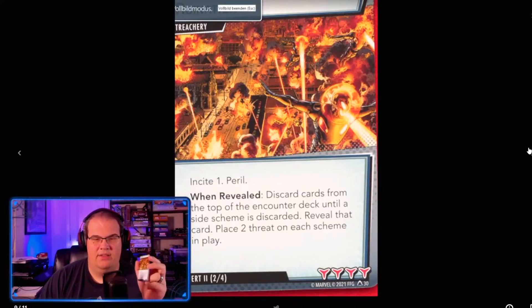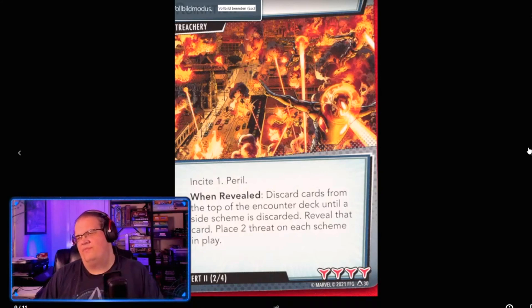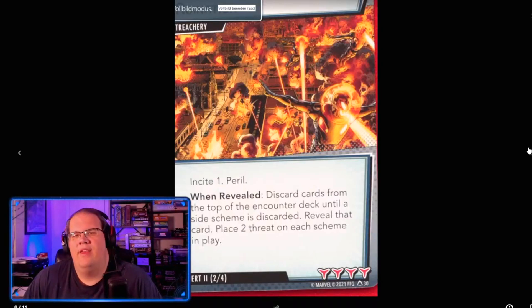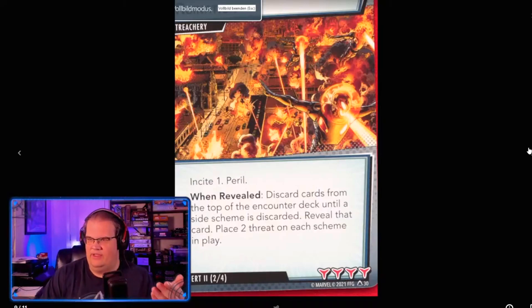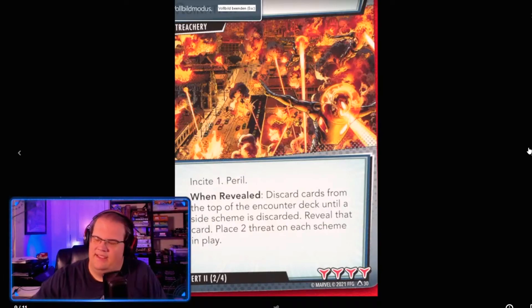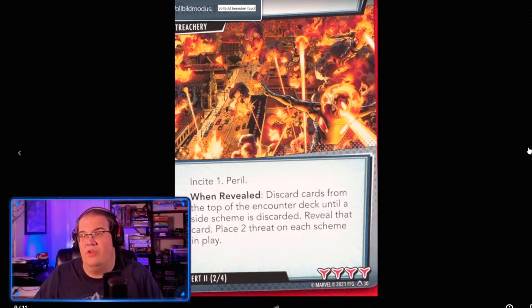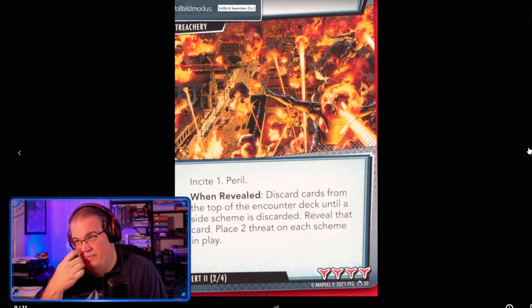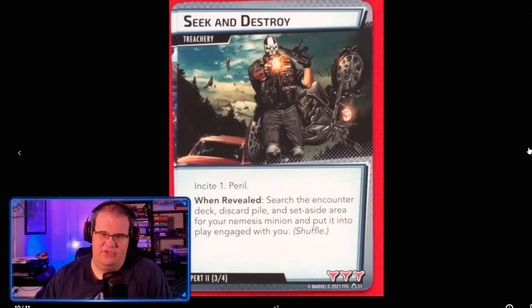Ruination has Insight and Peril. It mills cards from the top of the encounter deck until a side scheme is discarded, reveals that card, and places two threat on each scheme in play. This replaces Master Plan. Previously people would keep a scheme out on purpose as Master Plan bait. Now this punishes you by forcing out a scheme no matter what, plus two threat on each scheme in play — meaning three threat hits the main scheme right away, which is bad combined with whatever new scheme comes out.